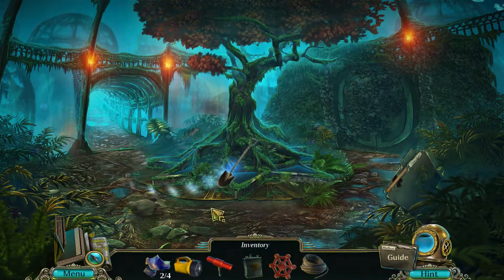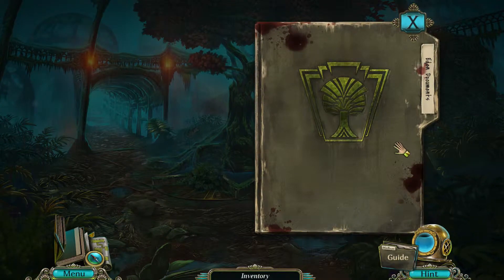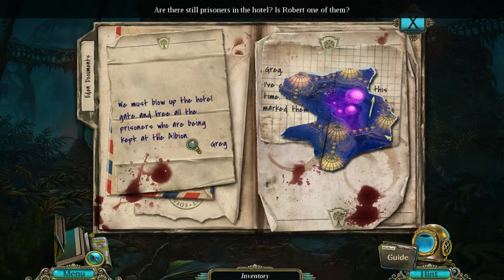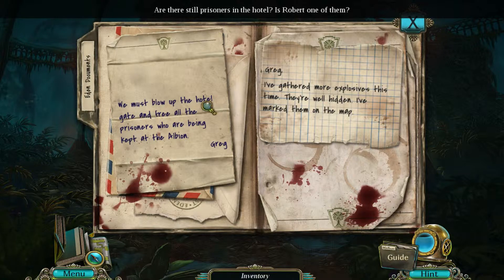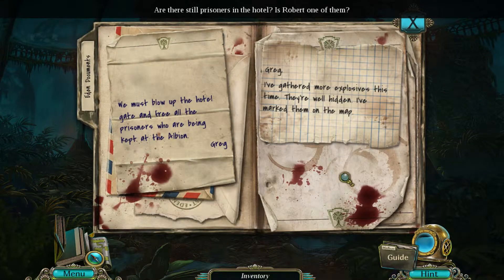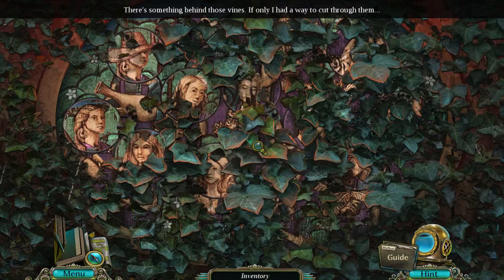There's some fishies over here — they've found a shovel. And they've got like a jellyfish. Eden documents: we must blow up the hotel gate and free all the prisoners who are being kept at the Albion. Are there still prisoners in the hotel? Is Robert one of them? He probably is. And we've got another map piece here — I've attached more explosives this time, well hidden, and marked them on a map. There's something behind those vines — if only I had a way to cut through them.